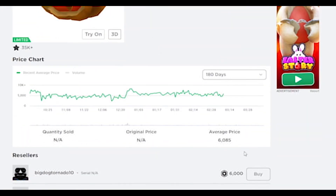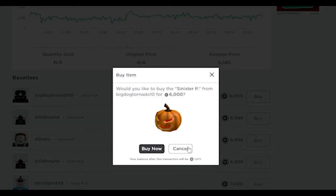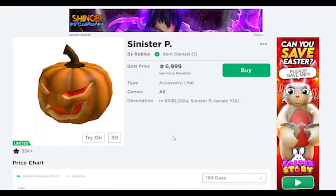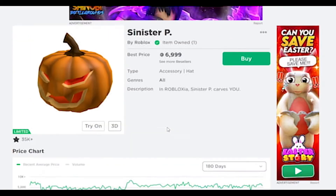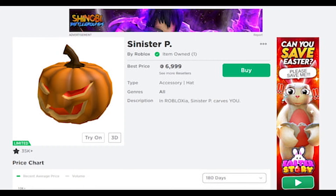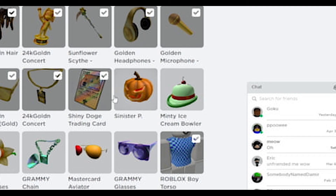It went down in price by $999 Robux. In 3, 2, 1, go — bam guys, we just bought Sinister P! It is now at $6,999 Robux because I just bought it from that person. I think they had it at $7,000 before and dropped it to $6,000 because they wanted to make some Robux. I don't know if they made more Robux but we just bought it — I cannot believe that!